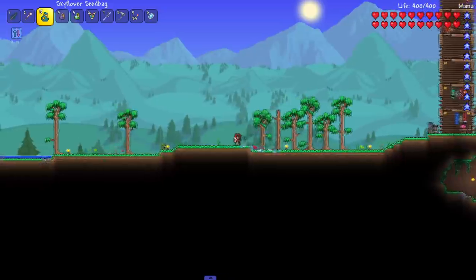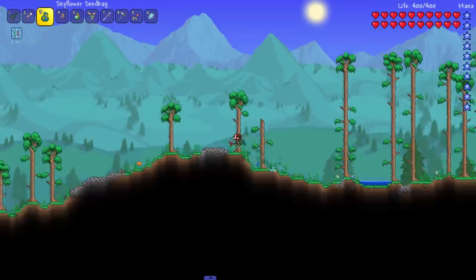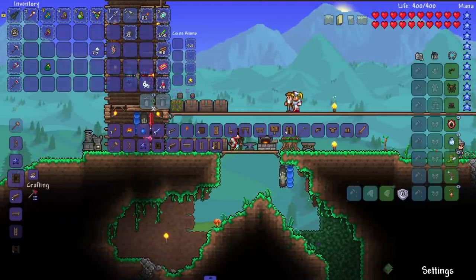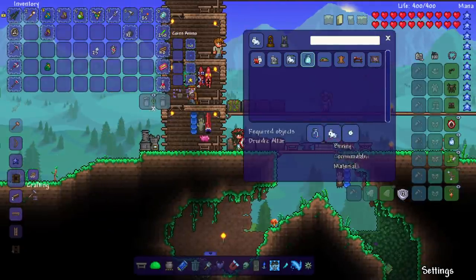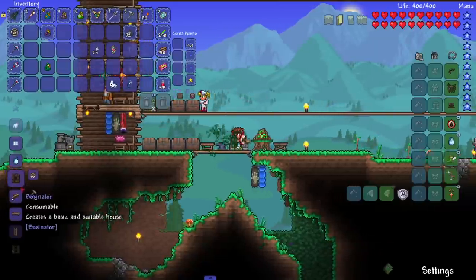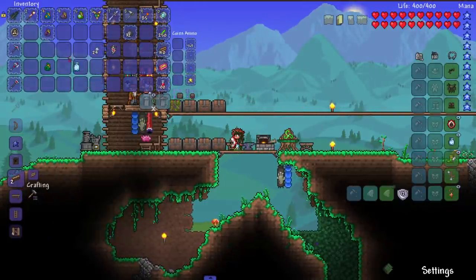If I remember correctly, the sky flower seed bag was really strong because it summons these things and then they shoot. I couldn't find an enemy to test it on — all good. Let's make the soul stuff. We need a bunny, a bottle, and a small lost soul. Boom — mother nature's spirit, bunny in a bottle! Nice.